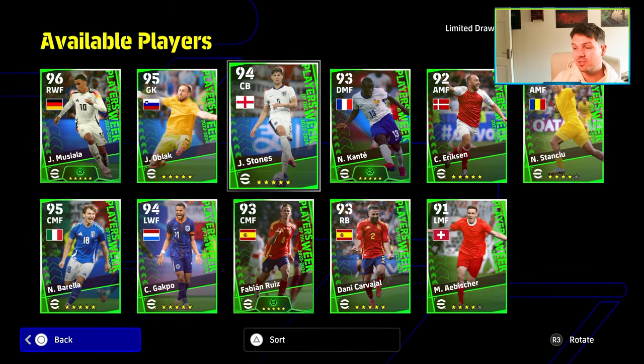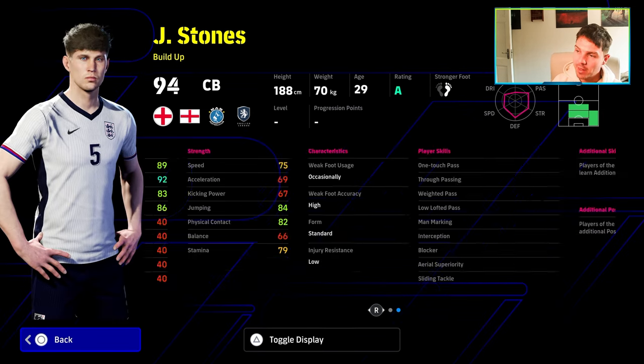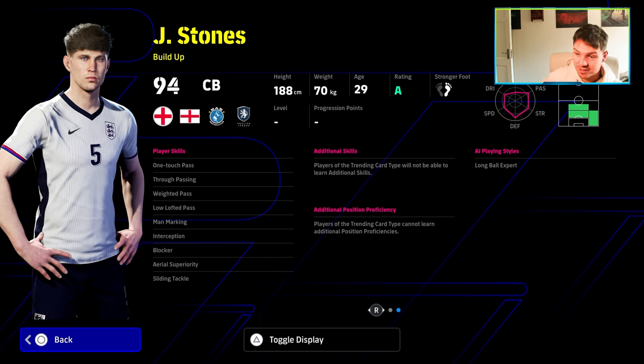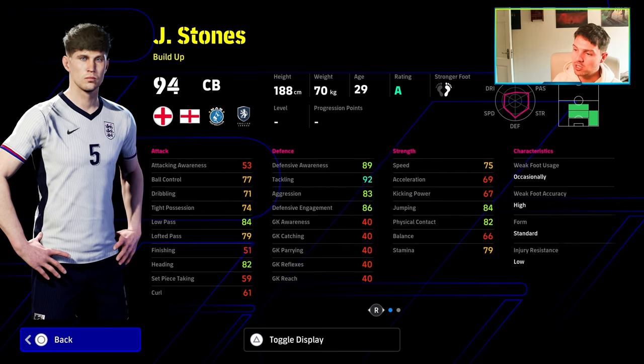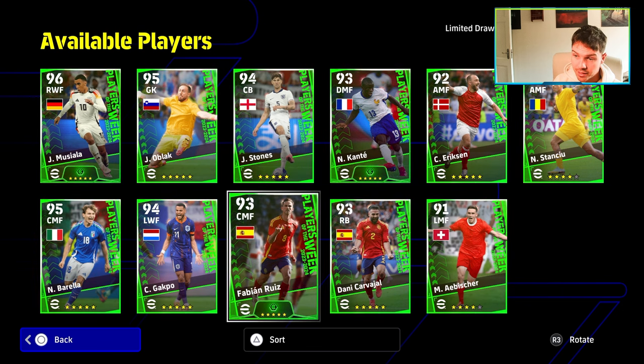Moving on — Stones is your buildup CB. Pretty decent. Not as good as the English pack because you can't train him up, but he does have one touch pass, true pass, low lofted, weighted, man marking, blocker, interception, area superiority, and sliding tackle. All he's really missing is acrobatic clearance. Very solid, very good player — actually quite underrated within the Man City and England setup. He's always a firm fixture in their starting lineup. Speed may be a slight concern compared to other buildup players, but definitely not the worst player in here.